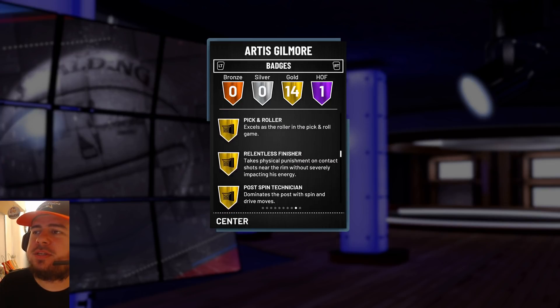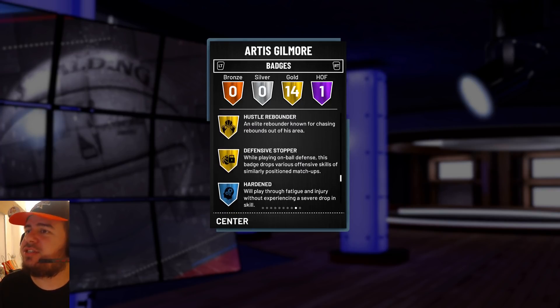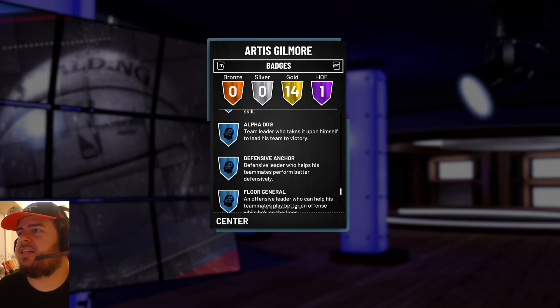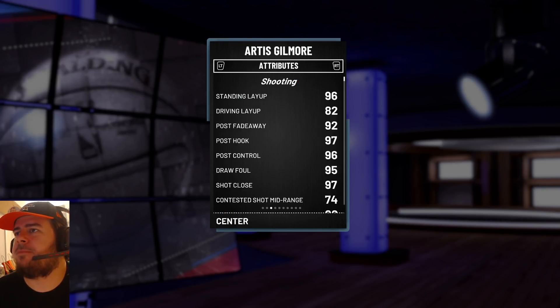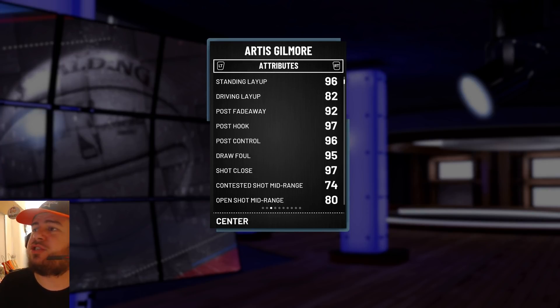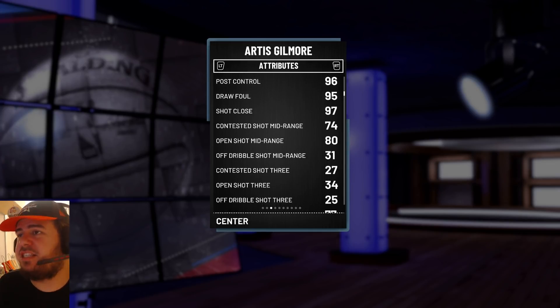There are a lot of cards we're going to be taking a look at right now. Let's go to the attributes. Standing layup 96, post fadeaway 92, post hook 97, post control 96, draw foul 95, shot close 97. So in the paint he's a boss.